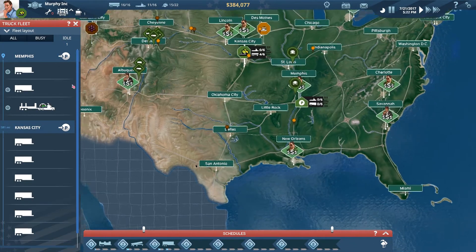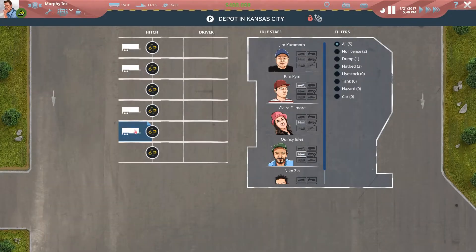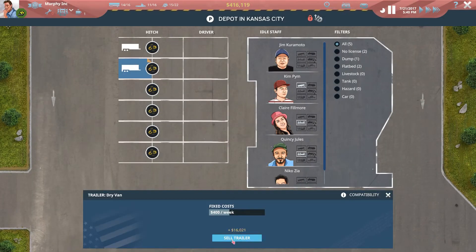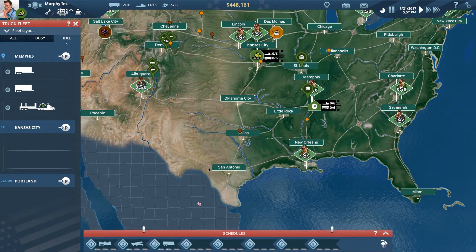One thing I'm going to do is sell off these trailers because I only bought them so I could achieve the next level, and I really don't need them right now. I'll try to sell that trailer - it says no trucking slot, which is strange. We'll come back to that later.